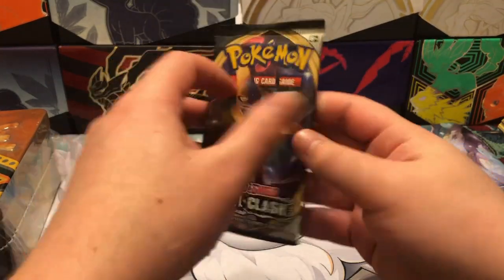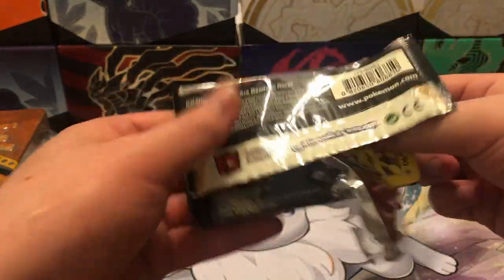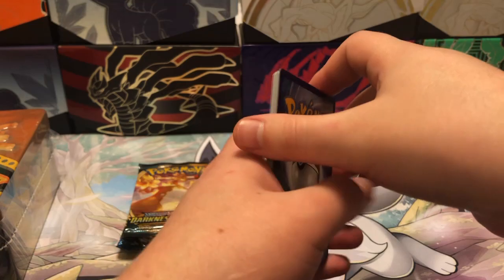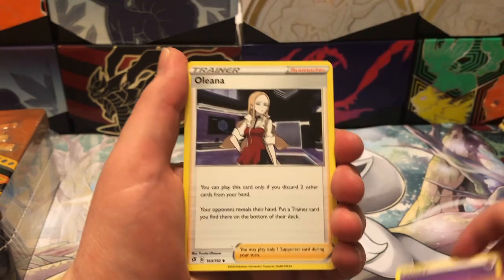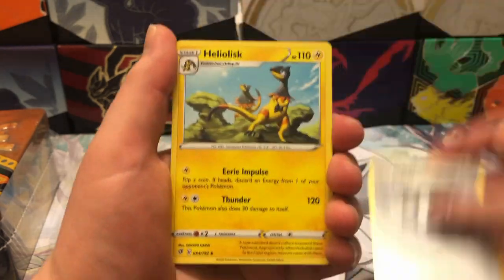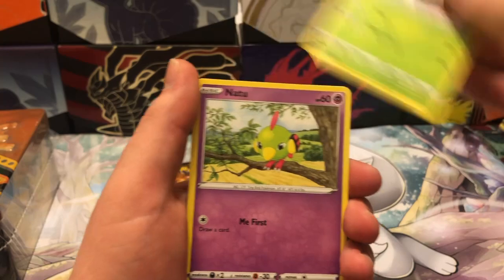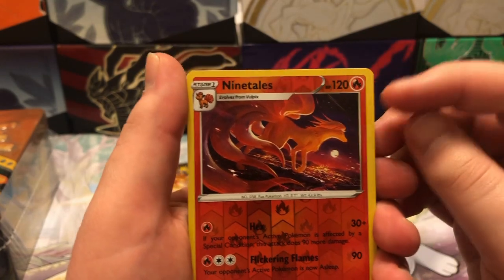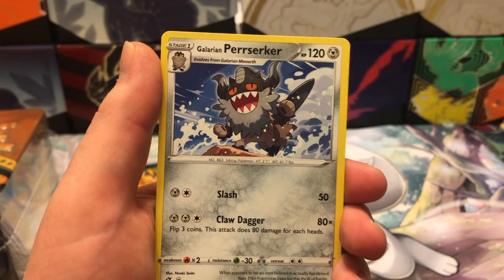We'll begin with the Rebel Clash pack. There is the code card. We got: Alina, Twin Energy, Heliolisk, Electabuzz, Squelvet, Snowvet, Natu, Trubbish, and a Reverse Ninetales — this card actually looks pretty nice.